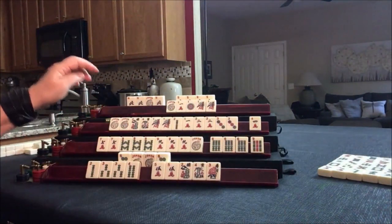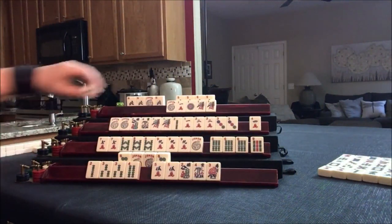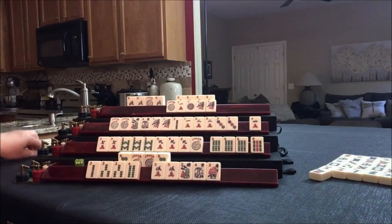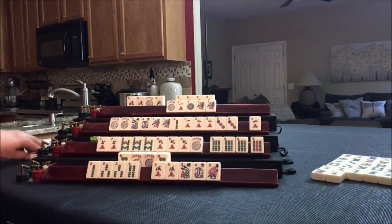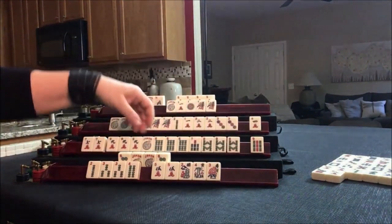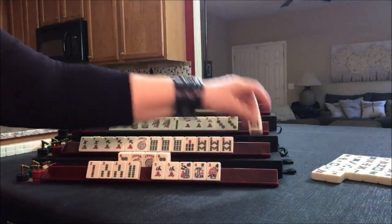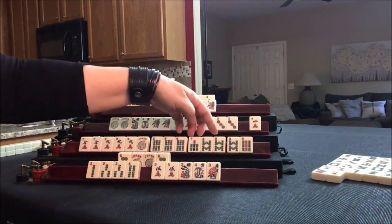1 dot. Drawing here: 6 bam — nobody wants it, that's probably safe. 7 dot. 8 crack. 7 bam. What do we got here? 6, 7, 8. We don't need this 9. Looking at 6, 7, 8, 9 — quint.